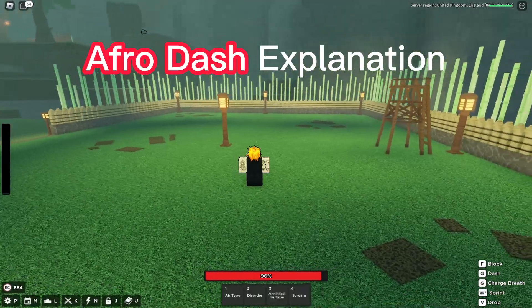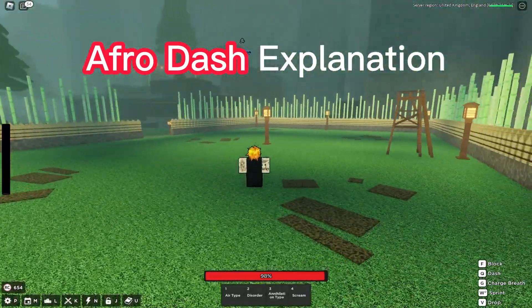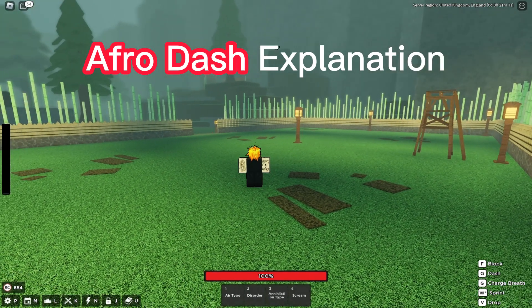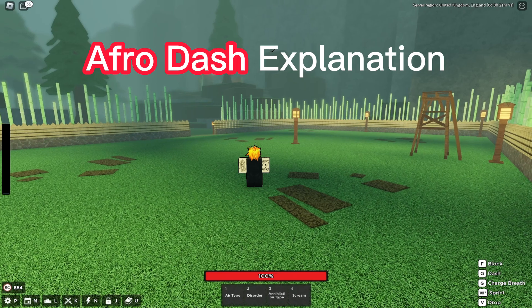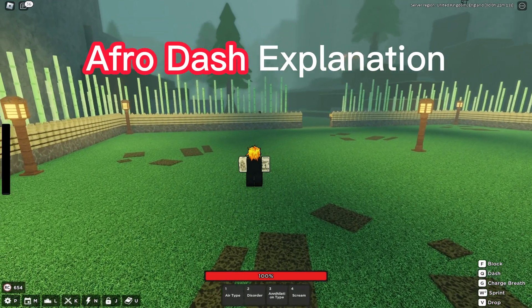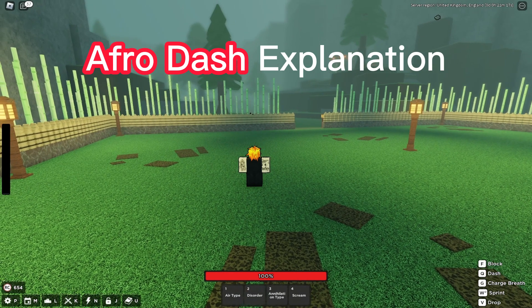Affro Dashing is a 1-in-4 timing. After you've done the 4th and 1, you step back, step front, then hit them with the 5th and 1, which is your last and 1, then you dash. What Affro Dashing does is put you behind the player so you can combo start off your last and 1, which should not be possible normally.